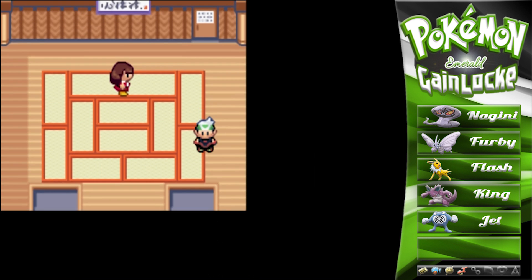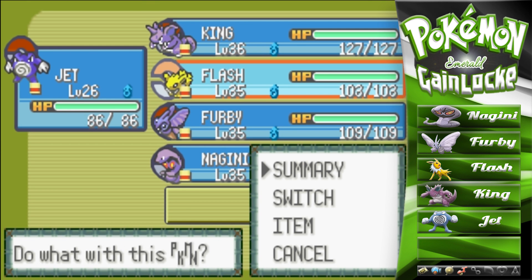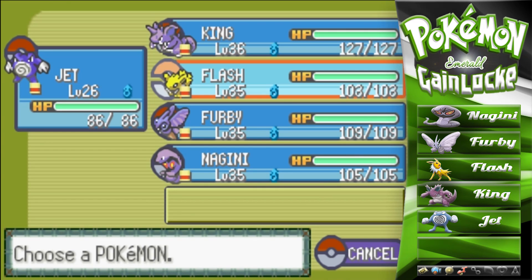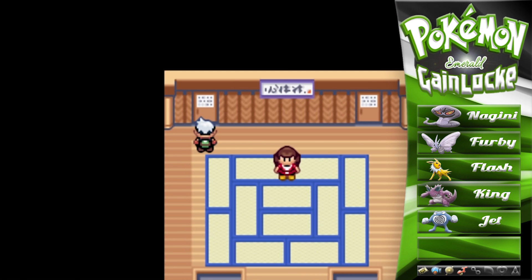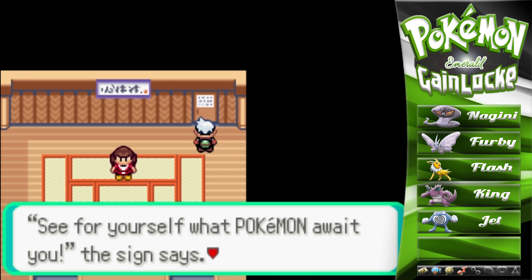King has been so clutch — maybe Clutch would have been a better name. I believe this will be Norman's room. Is it even worth going into the one-hit KO room? The one-hit KO moves include Sheer Cold and Fissure — I'm not even going to screw around with that room. Not worth it in a Nuzlocke, not in a Gainlocke. I think we'll lead with Flash for Norman's gym though.